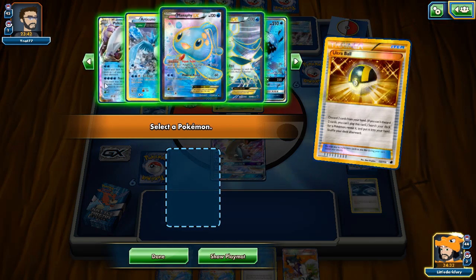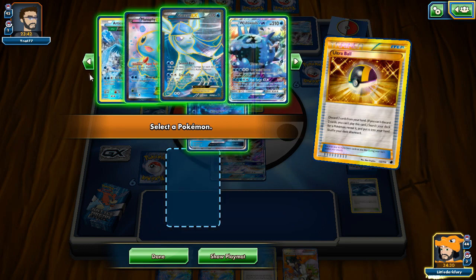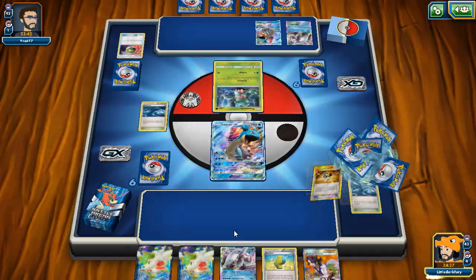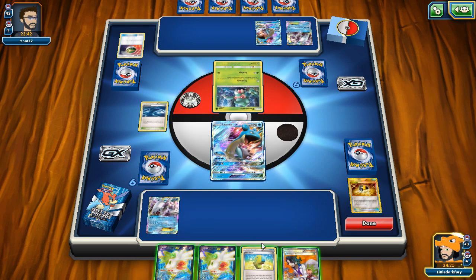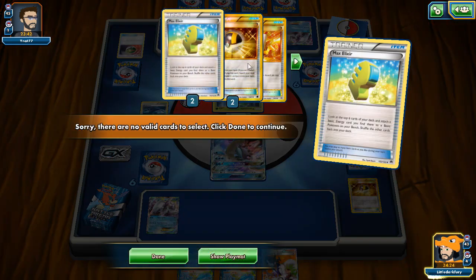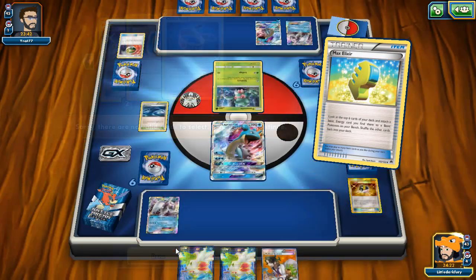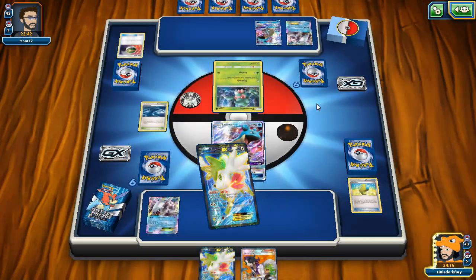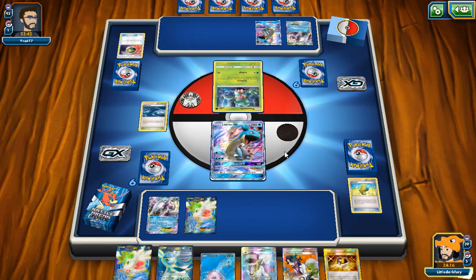No energy to put on Palkia and they have Lurantis, which kind of scares me since Lapras is weak to Grass. Looks like it's Lurantis Lapras with Talonflame. They pass with no action. We use Trainer's Mail - can we find an Ultra Ball or Dive Ball off this? We do - all hope is not lost! We'll get rid of two cards and grab Palkia. I still think Aqua Turbo is the best way to build a Wishiwashi right now.